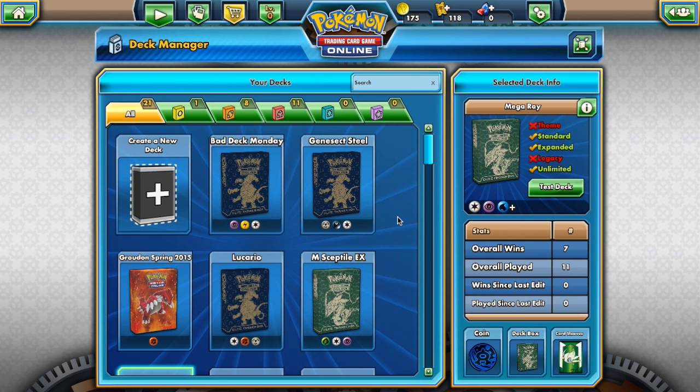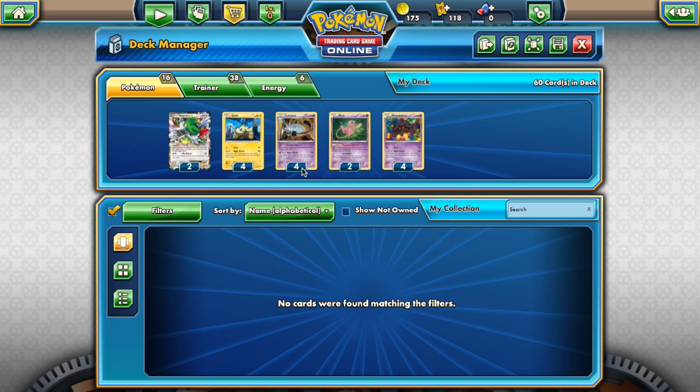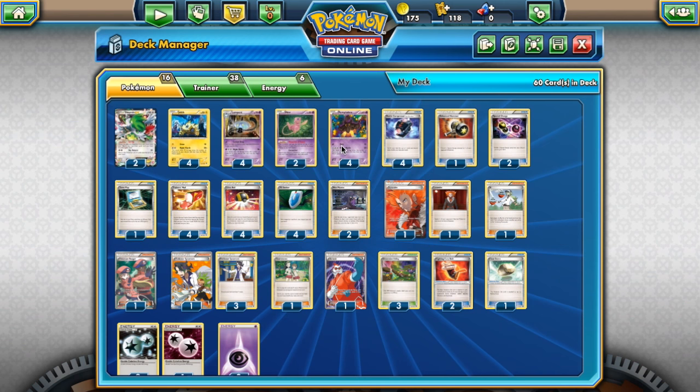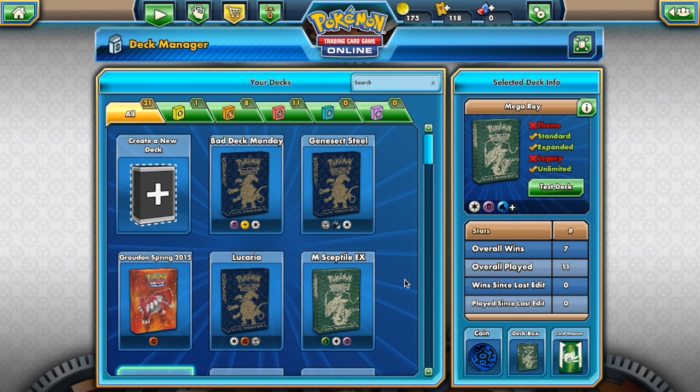First off, the decks that are leaving the format completely: stuff like Nightmarch is gone 100%. The loss of Battle Compressor and all of the Nightmarchers from Phantom Forces is just going to kill it. You can still play it in Expanded, but this deck is no longer around in standard. You will never face Nightmarch, so you can forget about that. You can go back to your EX-heavy decks — you don't need a tech for Nightmarch with Druddigon anymore.